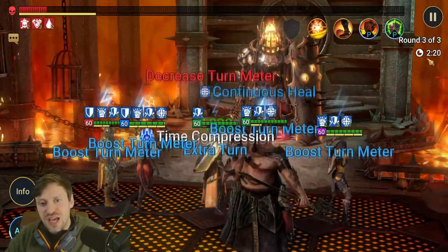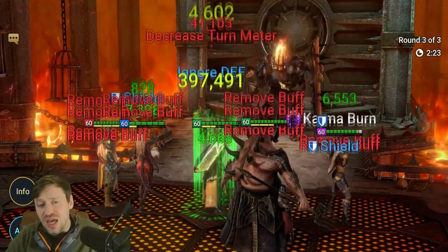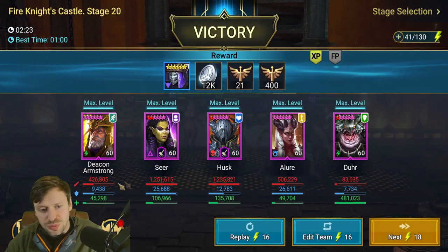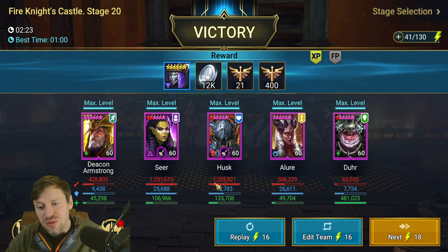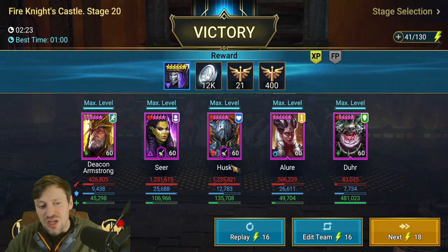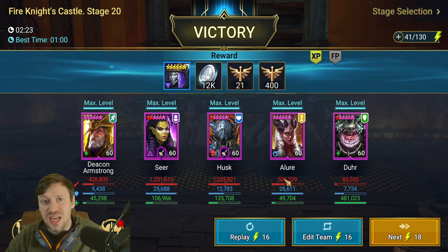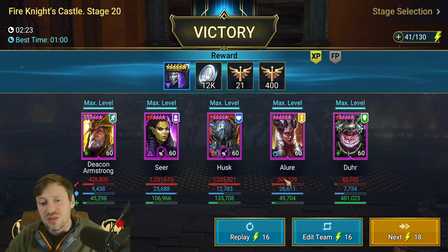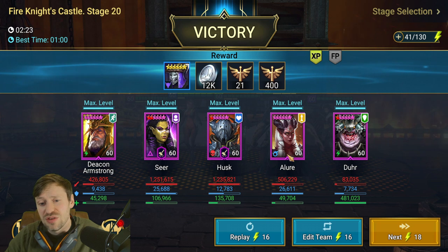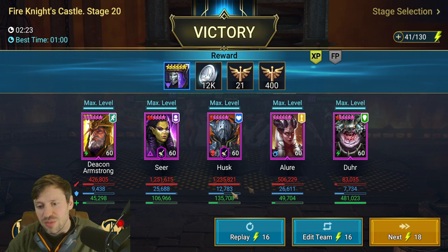We've almost got the boss down and we can start checking out gear and masteries. Seer and Husk are both on 1.2 million — they're doing pretty much all the damage. Allure doesn't hit hard so there's no point having her use A2 or A3 on the boss; just keep that turn meter down with A1 even with weak hits from the affinity matchup. Deacon is just doing loads of great work.